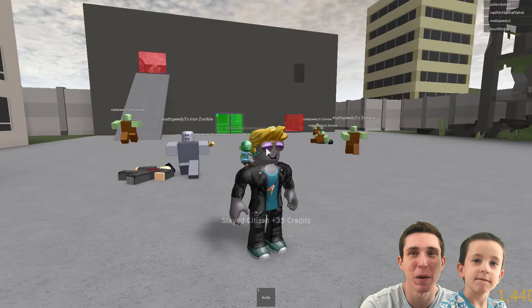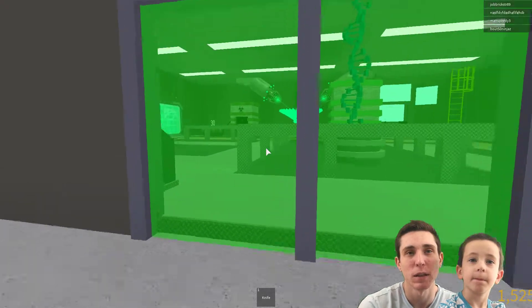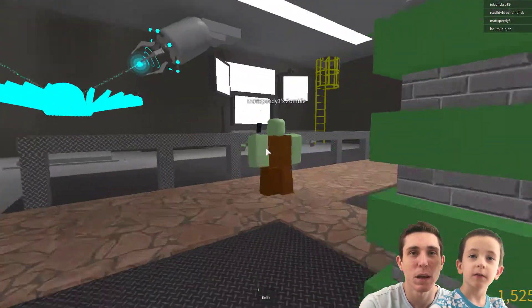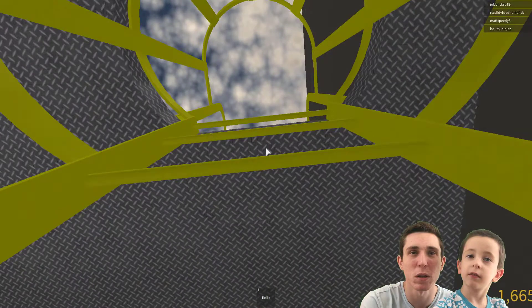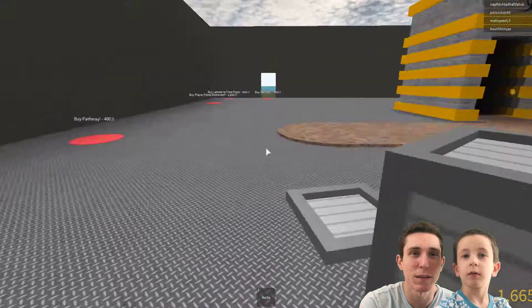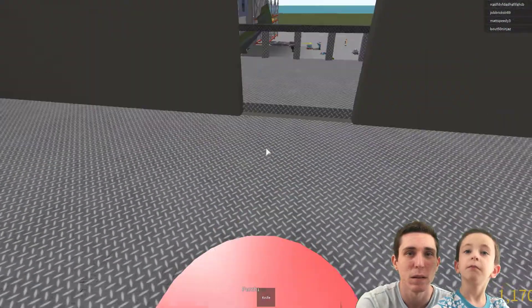We have about 1,500 credits — I think we can buy more stuff for the second floor. Let's get back up there to upgrade. We can finish off the second floor or get more stuff for it. The third floor comes after we buy everything else.